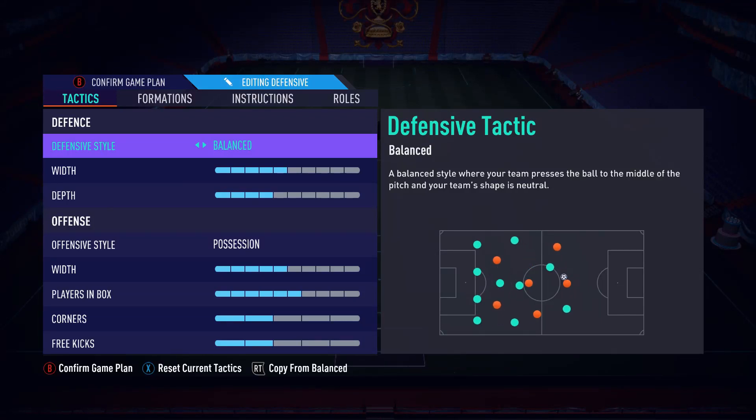Hey guys, Tommy Roney here, your favorite custom tactics king, the one and only master of custom tactics. Bringing you another custom tactics video, this time focusing on the 4231 — the more conservative approach to playing FIFA. If you want to improve on the game, this is the formation to go to. Make sure to check out my other videos, especially the 4312 ultra attacking formation.